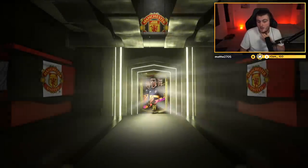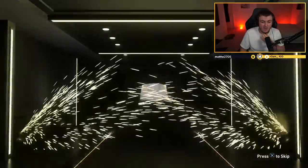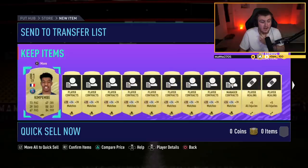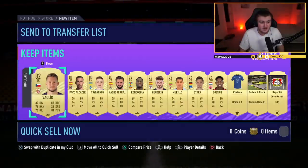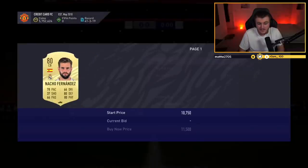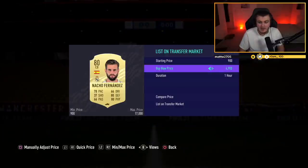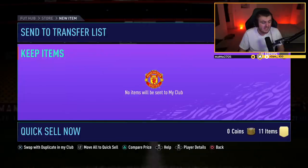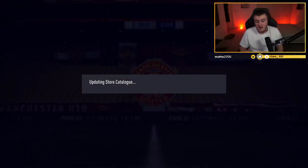Rare mega pack number two — the last one of our Division Rivalry Rewards for this week. It's not going to end on a walkout or a board. Could still be decent though — there's still room for some good players. Kimpembe — that's not bad at all, 15k center back right there. Kimpembe is untradeable. And Nacho Fernandez, who I believe is going for a decent amount — like 7 or 8k. I'm going to list him up for 7.9k. That's not a bad pack to end on. Overall, not too shabby.